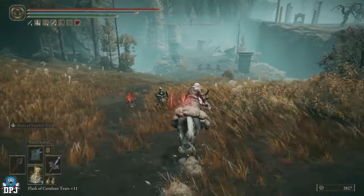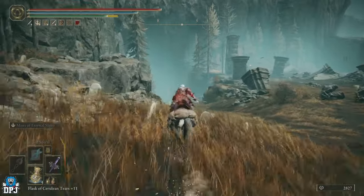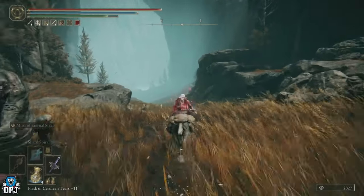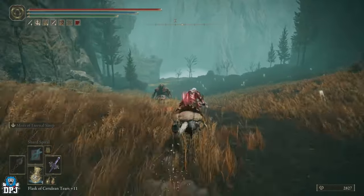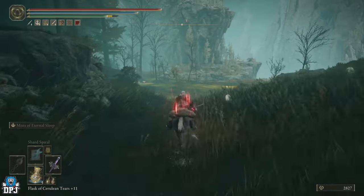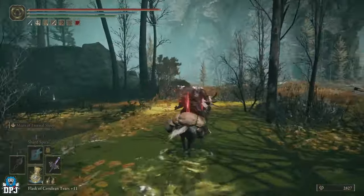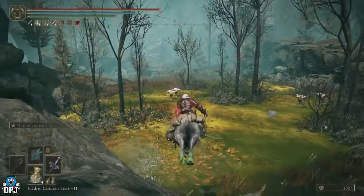Head towards that swampy area. There's a shortcut down by scaling the side of a mountain but it's easy to fall off and die, so we'll take the direct route. Keep coming down, pass these big foes. This swamp is home to some fruity flowers, but don't let them fool you — they will poison you. Pass through and come straight down into the next swamp.